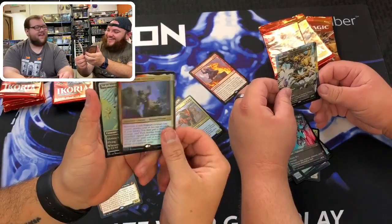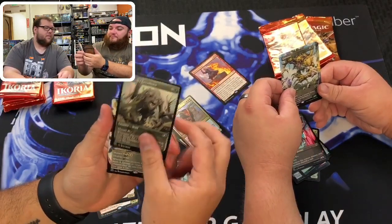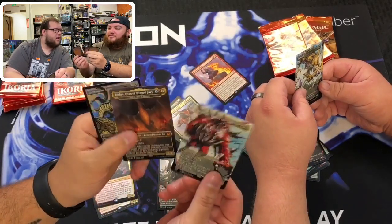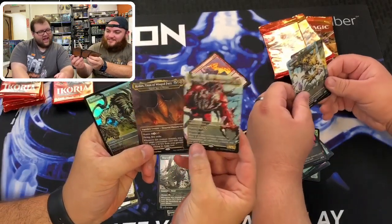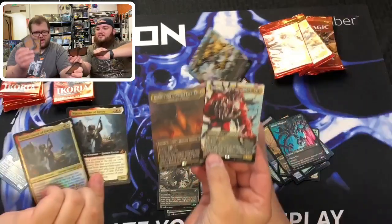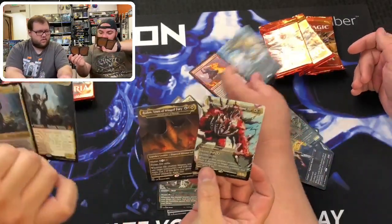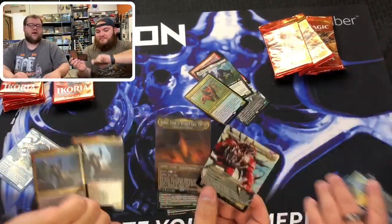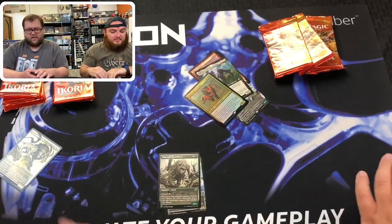A foil one! John, your pack is way better. Mythic, mythic — and you got a Rodan! Holy — Gem Razor, Space got it down. My cards are garbage. I got a Necropanther foil, which is kind of cool. But John got four mythics out of one pack. Yeah, I got no mythics. That's why collector's boosters are a gamble, folks. You either get a John pack or a Gavin pack.